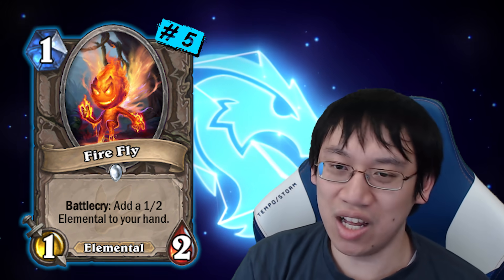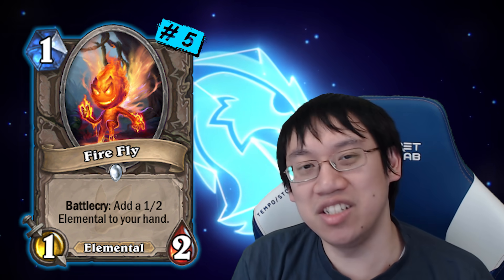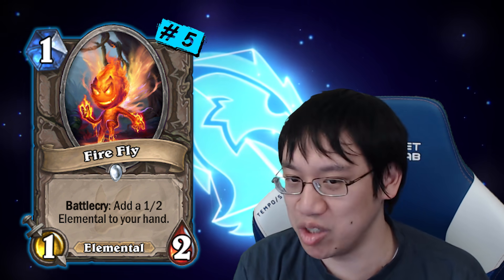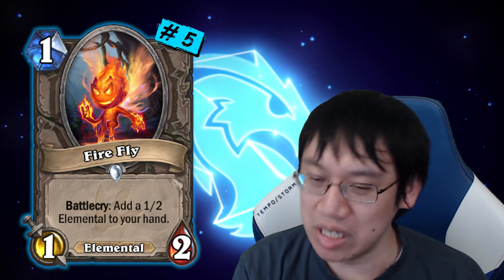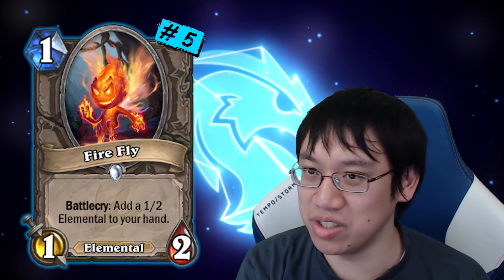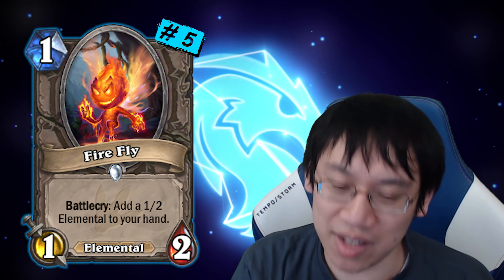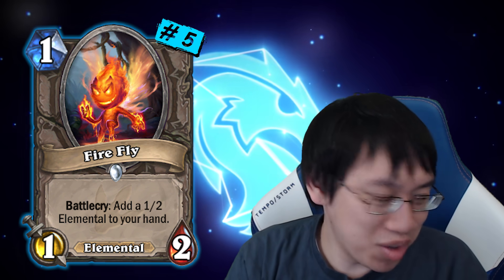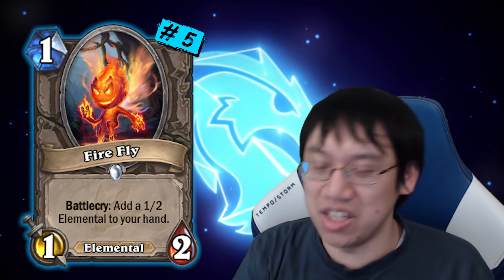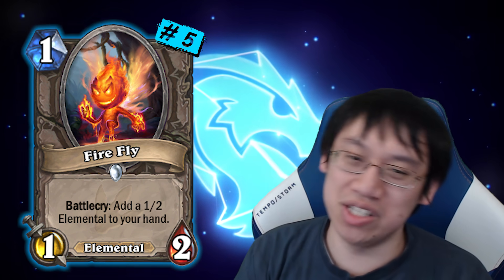Number 5: Firefly! This little guy was the hidden jewel of the Year of the Mammoth. The Firefly is like a swiss army knife in terms of everything it can do. Partly because of the meta having Odd Paladin around, Firefly managed to be even better than usual since there were a lot of 1/1s running around. It was excellent on turn 1, turn 2, and turn 3 — so much flexibility. In Rogue you can play the Firefly or the Flame Elemental and activate your combo. In Quest Rogue you got two 4/4s for the price of just a Firefly.